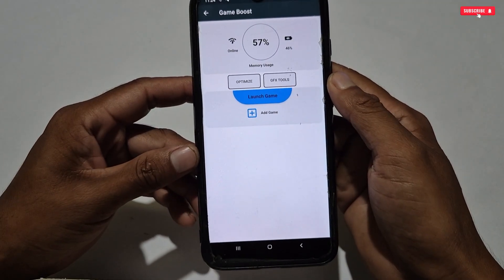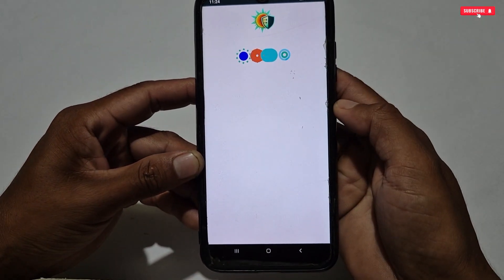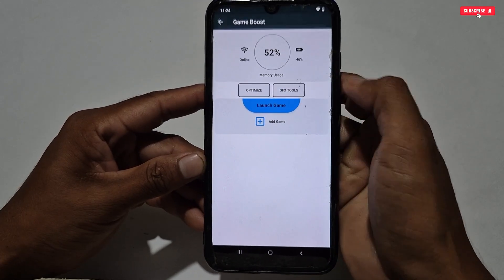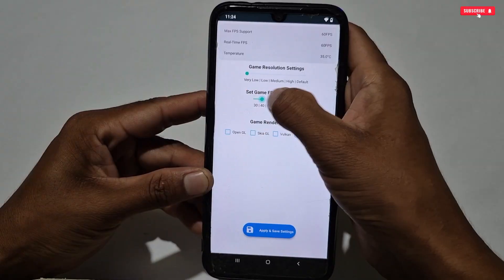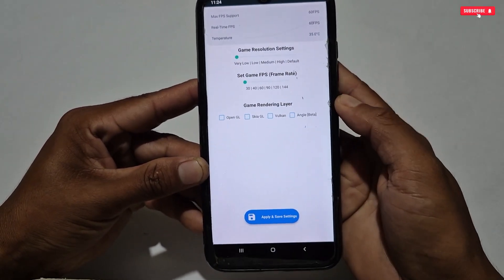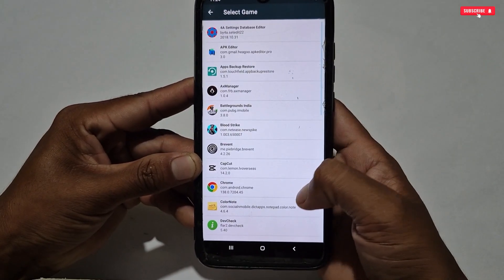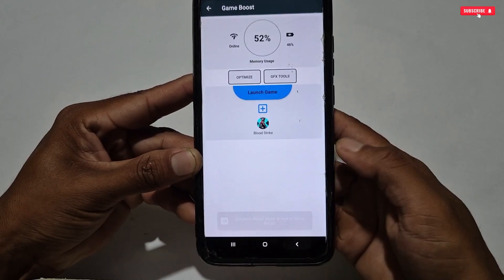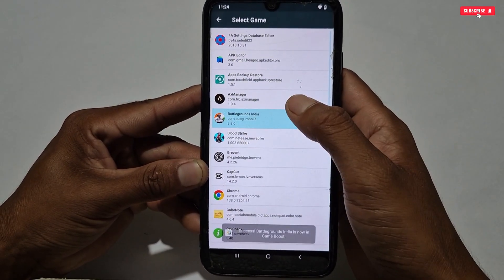Game Boost is a kind of GFX tool — you can optimize your phone in just one tap by tapping the Optimize button, and the optimization process will start automatically. Next is the GFX Tool, where you can change game resolution, game FPS, and select rendering layer. You can also add your favorite games to this GFX Tool. Just go back, tap 'Add Games,' and all your games and apps will show up for you to select.